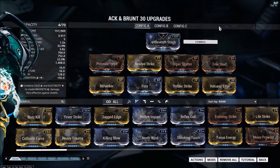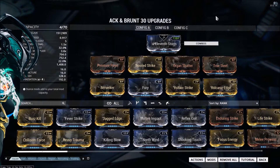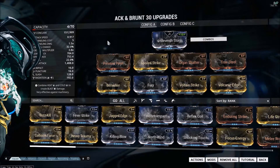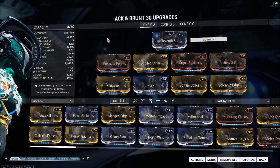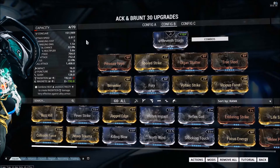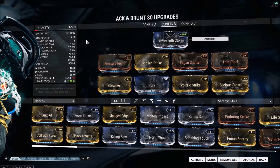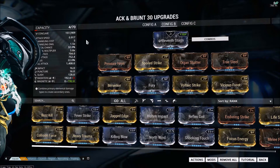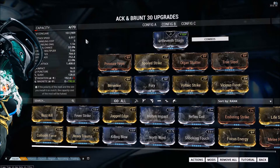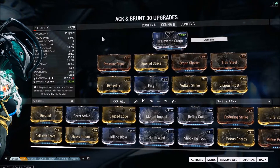Here's the build right here. I've got Point Strike and Spoiled Strike on. I know what you guys are thinking — Spoiled Strike is kind of counterintuitive because the attack speed is already so low, but you really do need that extra 100% damage to make this weapon viable. Next, we have Organ Shatter and True Steel. Those are going to bring your crit chance up to 32% and your crit damage to 3.8 times, which makes this weapon viable at higher levels.